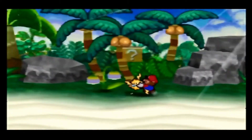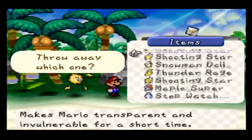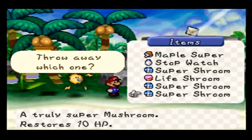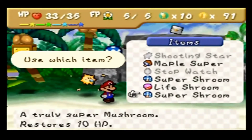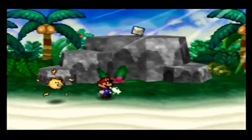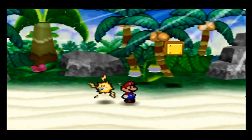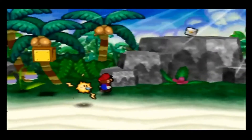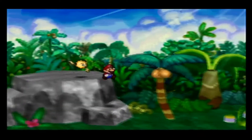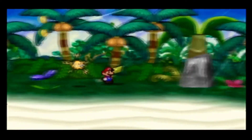Along the beach there are some hidden blocks — this one holds a repel gel. Up here I got a letter to Igor in Boo's Shop. I think... it's this tree, which drops a star piece.